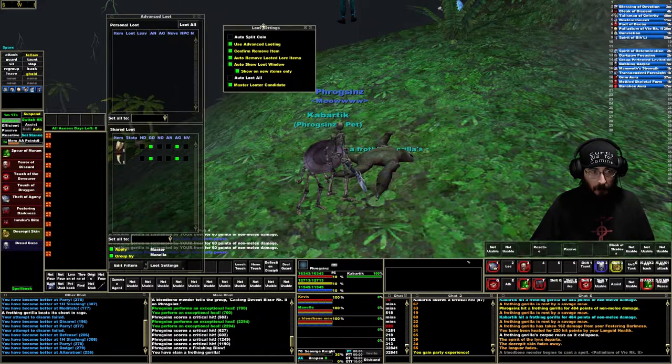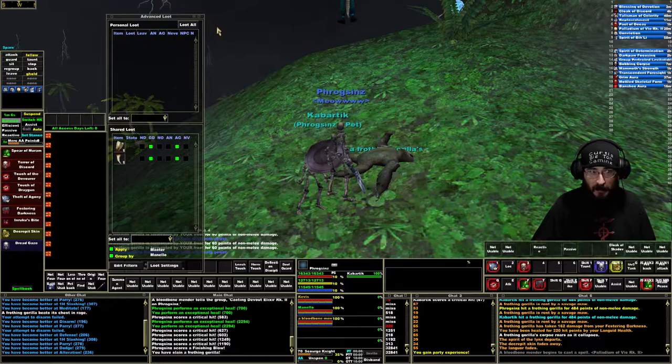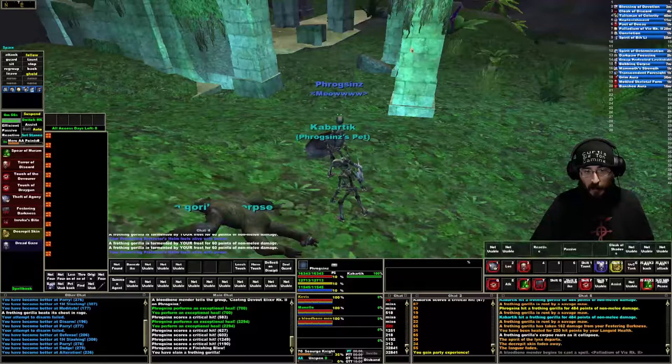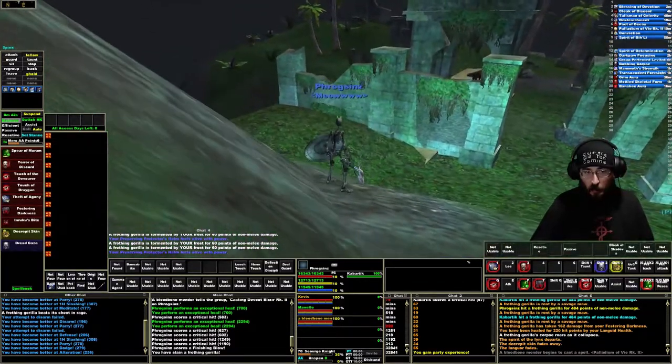Now another option: if you go through the loot settings right here, you can see it says 'auto show loot window' and then 'show on new items only.' If you select that, because you've already selected what you want it to do, you can close the window and never even have to look at it. If you kill another enemy and it drops the same two items, the loot window is not even going to pop up because it already knows what you want to do with those items.